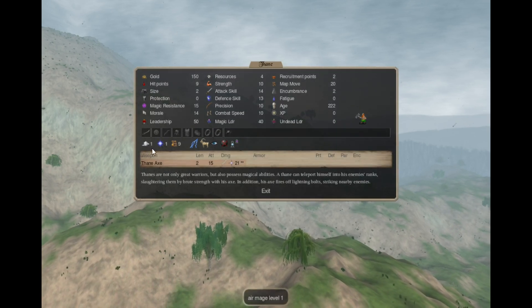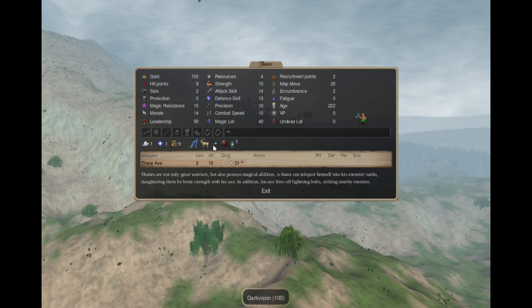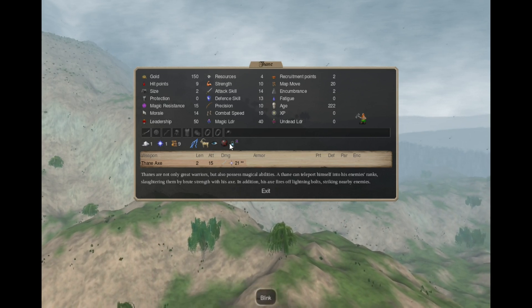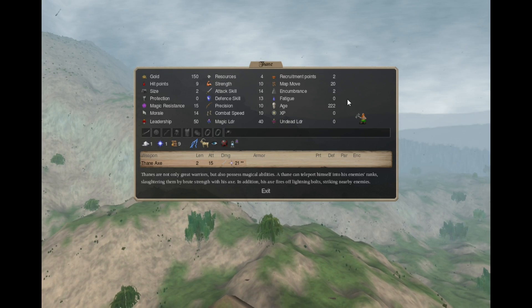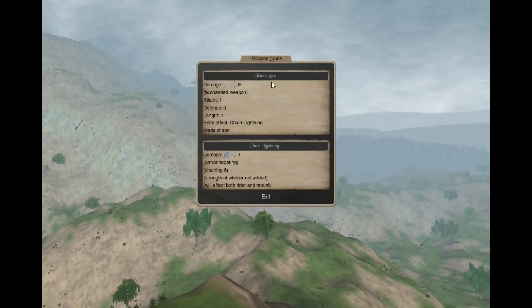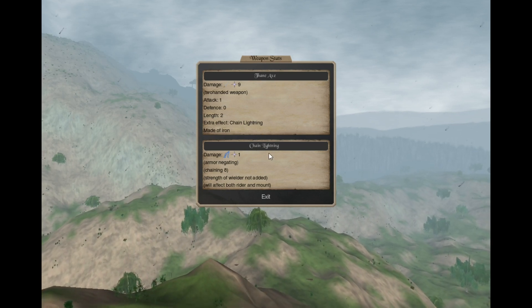The Thane has Air 1, Astral 1, shock resistance, mountain survival, dark vision, unhindered by drain, and Blink — he can teleport in combat. He also has a thane axe that has an attached chain lightning attack.